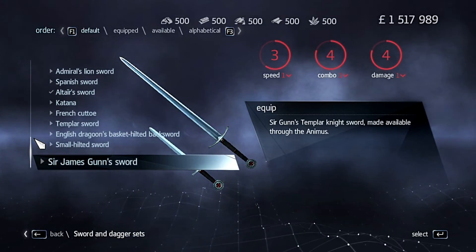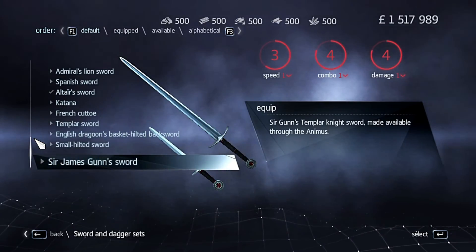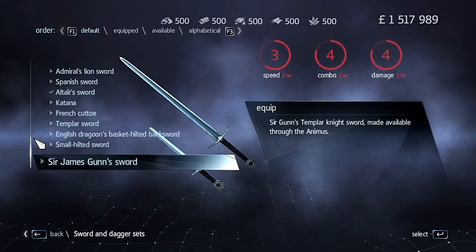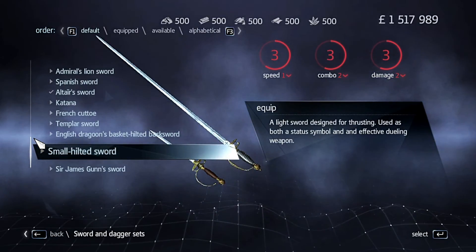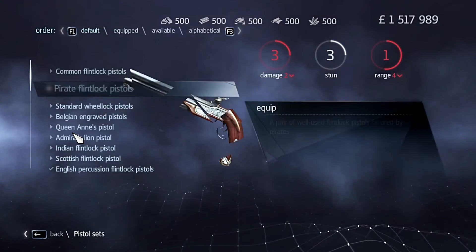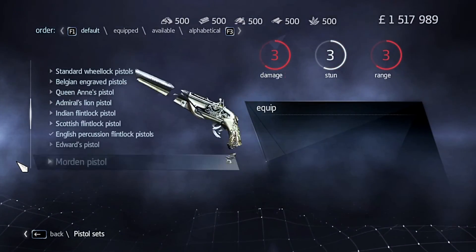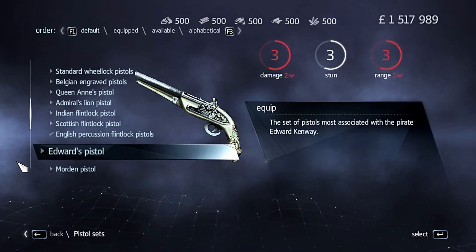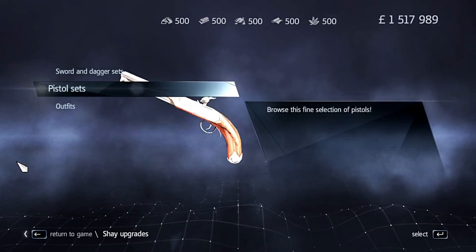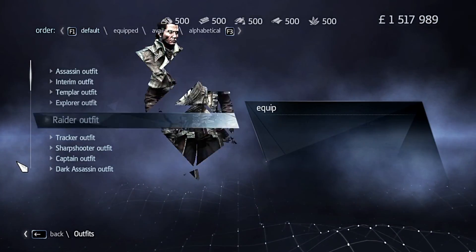I've also got some DLC, like Sir James's gun sword, and I've also got Edward Kenway's pistols. But I think that's basically all the special items I've gotten on this save. These outfits — what I'm about to add — won't actually add anything in terms of weapons and guns as far as I'm aware, but it does add the outfits.